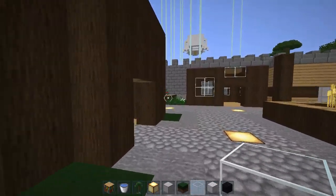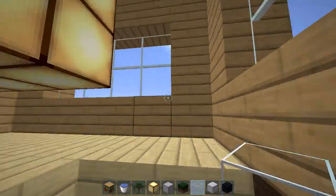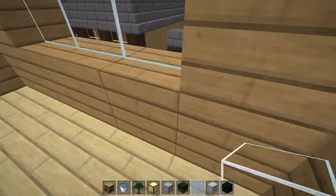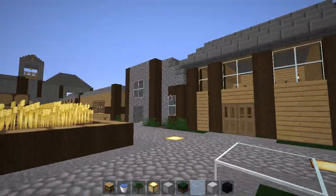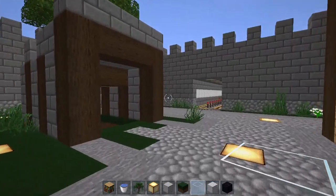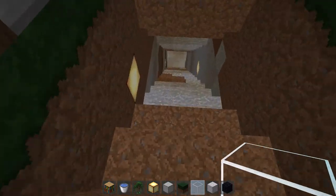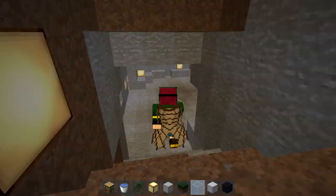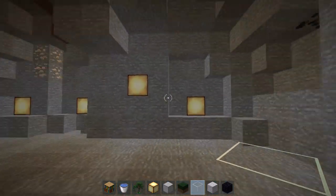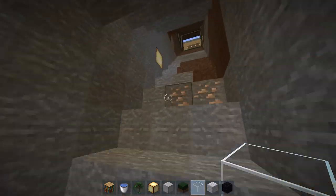And then we have another lighthouse. I don't know why I love adding these things in, but it's a lighthouse. I want to add a lighthouse here because it looks pretty nice. And then down here we have a mineshaft — this is like my favorite little part that I built. This is the little mineshaft. It looks pretty nice and I like the way it looks.